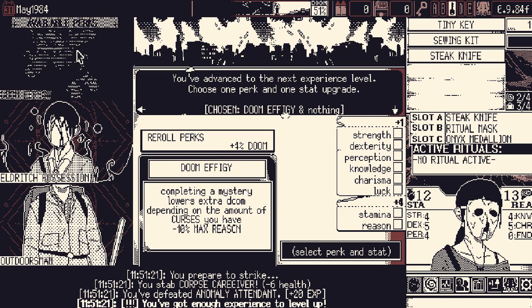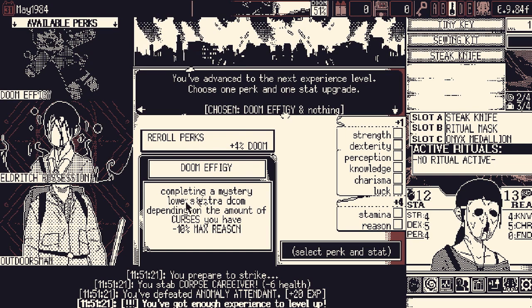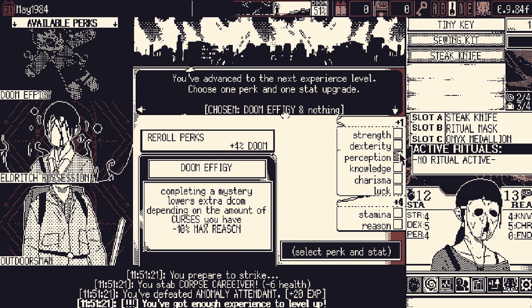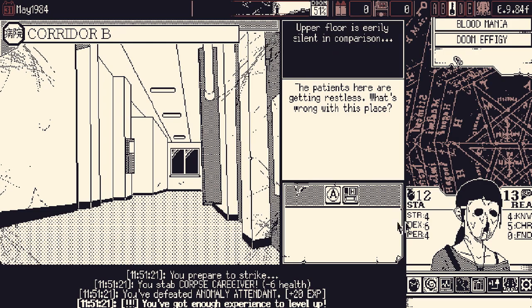Unique things I've never seen because I've never played this character before. Doom Effigy: completing a mystery lowers extra doom depending on the amount of curses you have. That is perfect for my current predicament of being at 50% doom on the second mystery. There's also a bonus to all stats, but I gotta go with the minus doom first, unfortunately. This'll work.